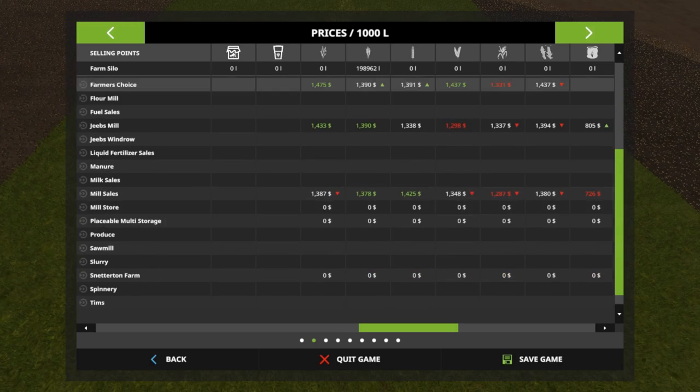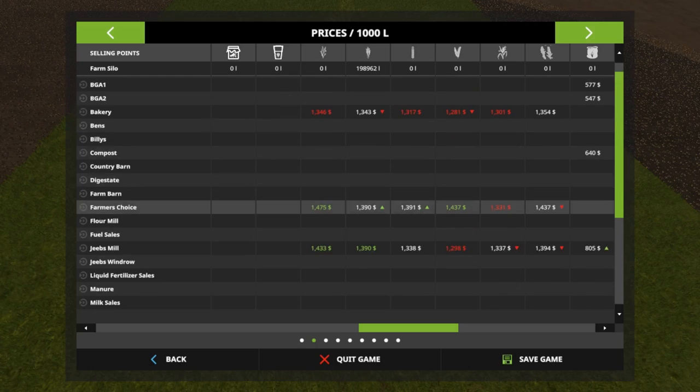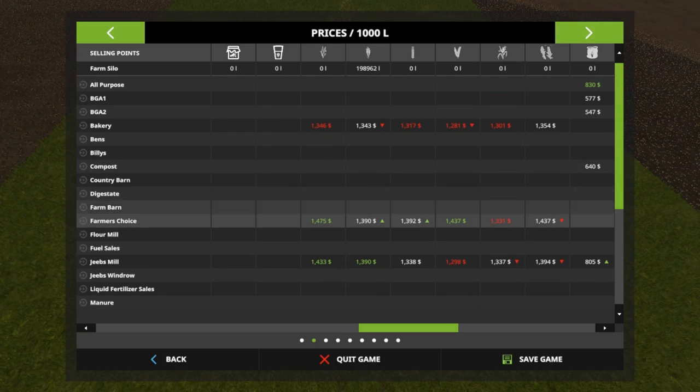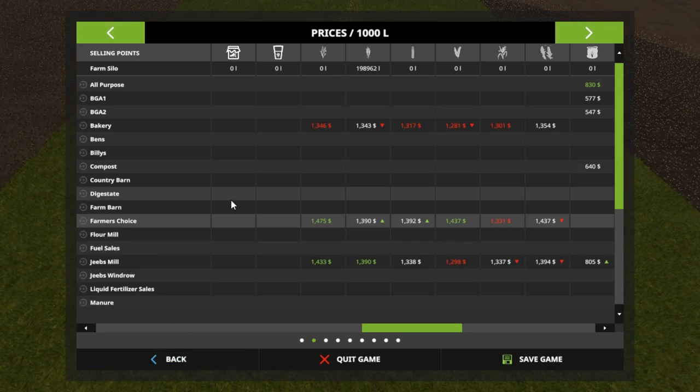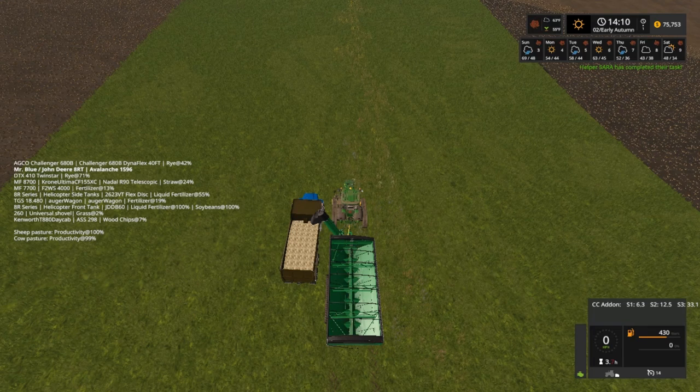So 13.78, 13.90, and 13.90. It's Farmer's Choice, which is going up. Farmer's Choice is 13.90. The price is going up so by the time we get ready to sell, it should be about right.